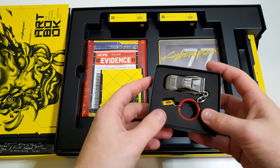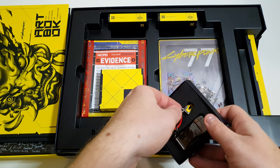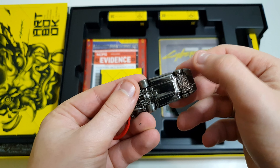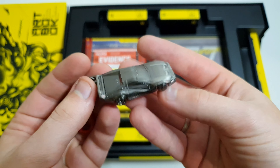Ú, a járgány kulcs tartója! Mekkora király? De jó hangja van és milyen szép. Srácok, mozog a kereke! Erre is figyeltek? Azt figyeljétek! Full fém az egész, baromi komoly súlya van.